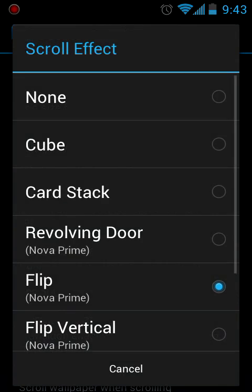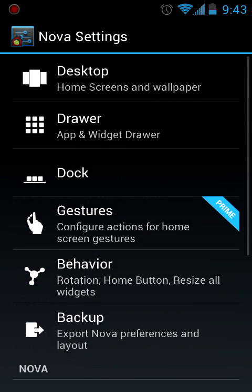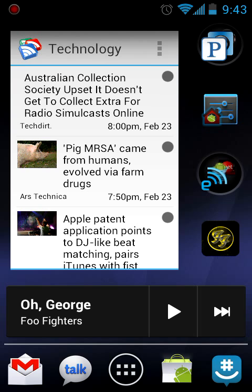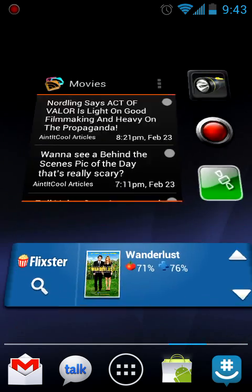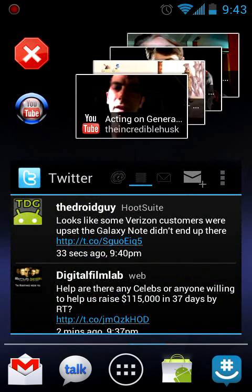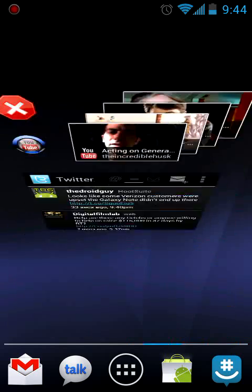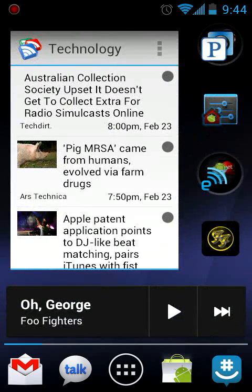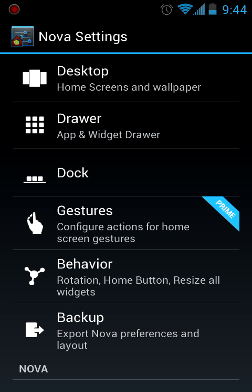This one's pretty unique — flip vertical. I haven't really seen this on a launcher before. It flips vertically, which is kind of weird at first because you're swiping side to side and it's flipping up and down. But then I got used to it and I thought it was really awesome — I was actually rocking that for a while today.